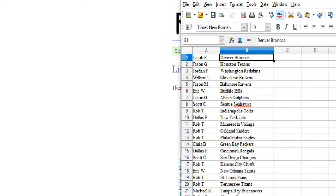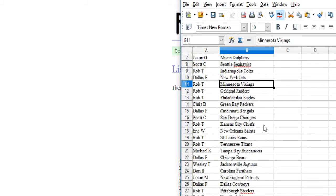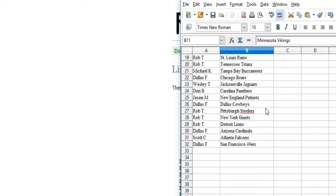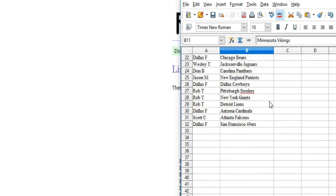Jacob F. has the Broncos. Jason G. has the Texans. Jordan P. has the Redskins. William L. has the Browns. Jason M. has the Ravens. Eric W. has the Bills. Jason G. has the Dolphins. Scott C. has the Seahawks. Rob T. has the Colts. Dallas F. has the Jets. Rob T. has the Vikings, Raiders, and Eagles. Crispy has the Packers. Dallas F. has the Bengals. Scott C. has the Chargers. Rob T. has the Chiefs. Eric W. has the Saints. Rob T. has the Rams and Titans. Michael K. has the Bucs. Dallas F. has the Bears. Wesley T. has the Jags. Don B. has the Panthers. Jason M. has the Pats. Dallas F. has the Cowboys. Rob T. has the Steelers, Giants, and Lions. Dallas F. has the Cards. Scott C. has the Falcons. And Dallas F. has the 49ers.